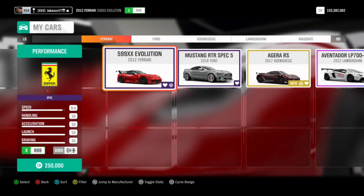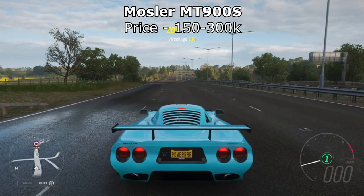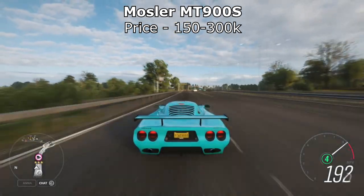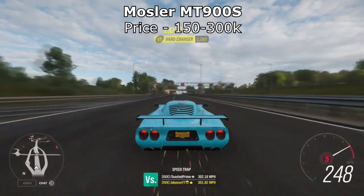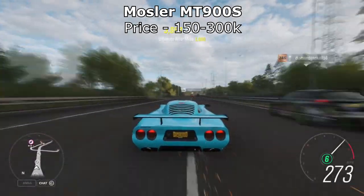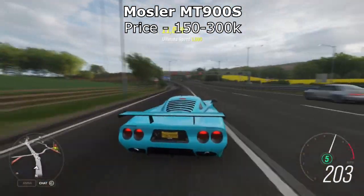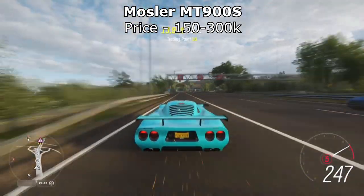Let's jump right into the list. The first one is the Mosler MT900S. I put this on the list first because, believe it or not, this is the easiest car on this list to get. For just 200,000 to 300,000 credits you can get this car off the auction house, and it accelerates like a madman. With or without an engine swap, you can fully upgrade it to have over 1,000 horsepower — up to 1,500 with the engine swap. There was a lot of fuss about this car when it first came out because the handling was insane along with the acceleration, and it'll beat nearly every other supercar out there.